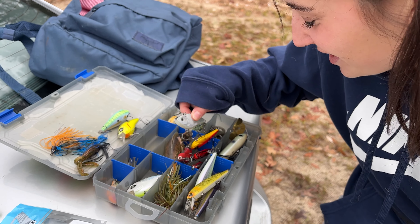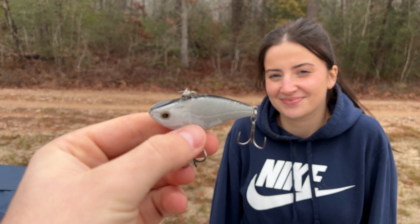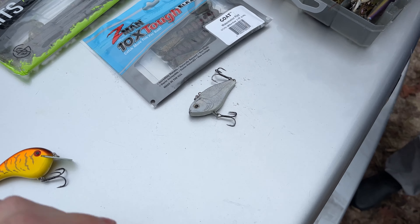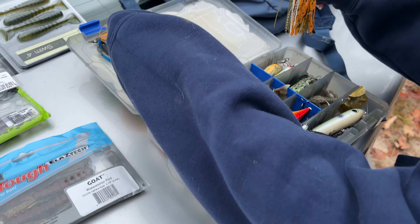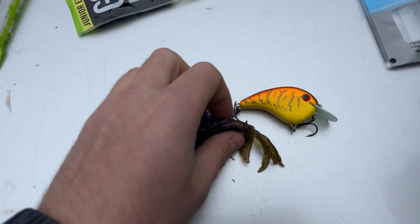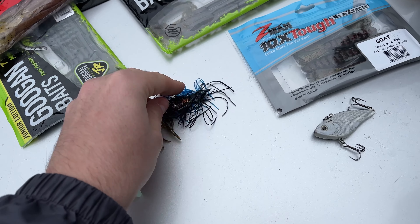Okay, so interesting strategy, but it looks like a flat-sided crankbait is my first bait for the day. Gracie's first bait is the lipless crankbait in a gray and black back pattern — that's a solid choice for your first choice. All right, now time to pick my second bait. I think I like that one for you. Okay, Gracie gave me a jig — black and blue jig, can't change the trailer. I have a green pumpkin trailer on it.